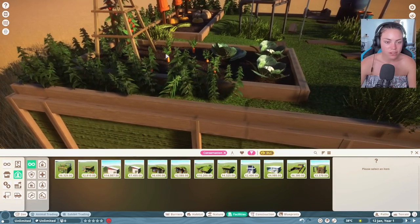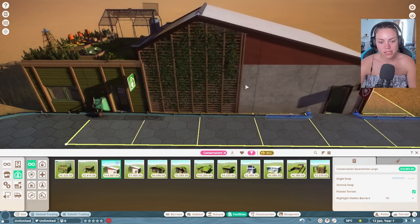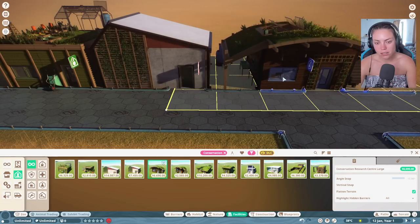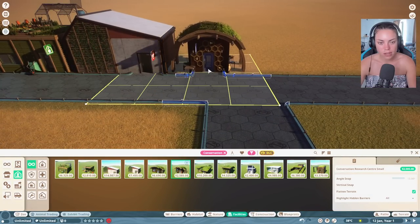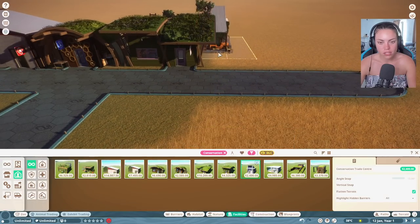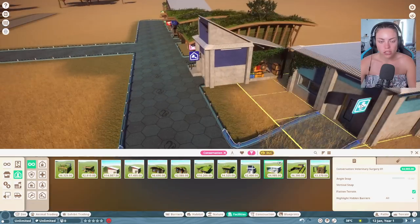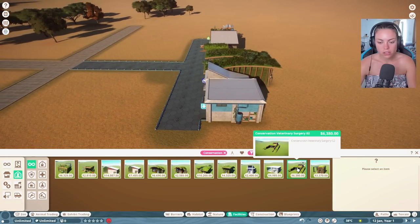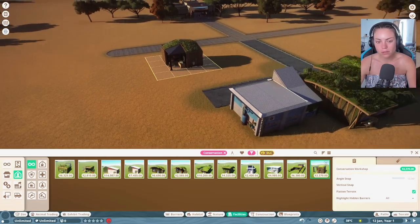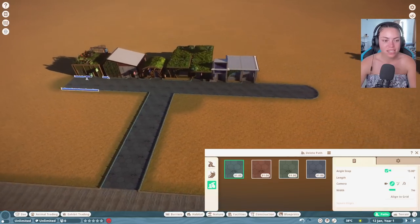I assume the Conservation pack is to show being green and all that. I need a small research center for now. We want a large staff room - there's never enough room for staff. A tiny trade center will do nicely. We'll also want a veterinary clinic - look at that vet place, that looks amazing. And then we have a little workshop.